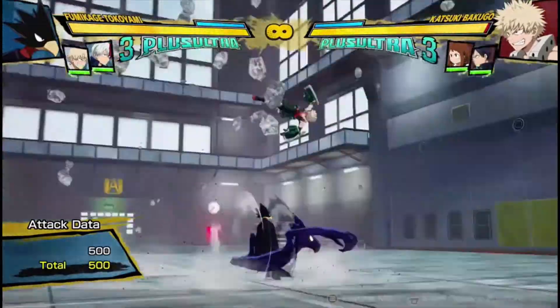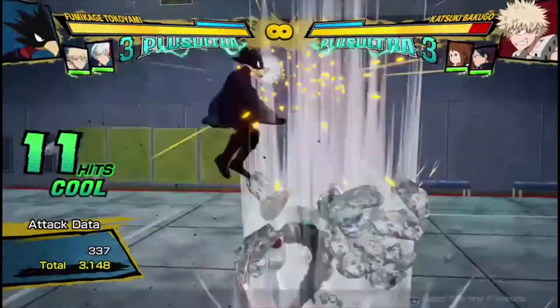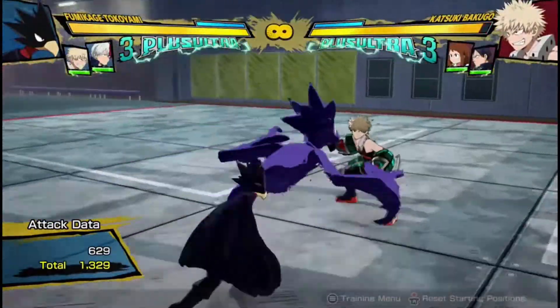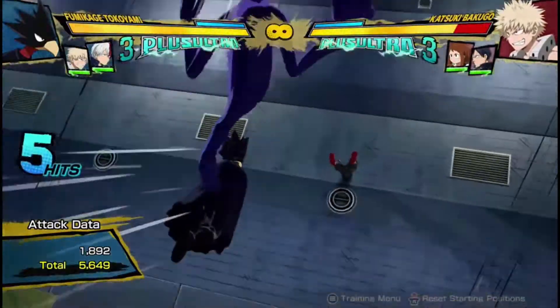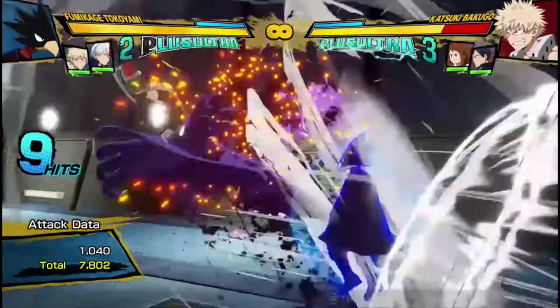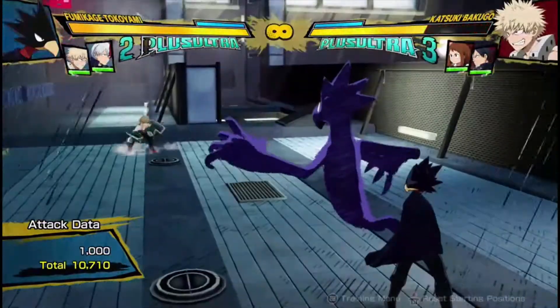He has really interesting combos that truly utilize Dark Shadow and Tokoyami as two different people. Until they combine together, and then you can end your combos. So if you're comboing in this state, you always end with Quirk 1 — not just because it leads to Wall Splat, but because it also does a lot of damage. It's his most damaging combo ender.